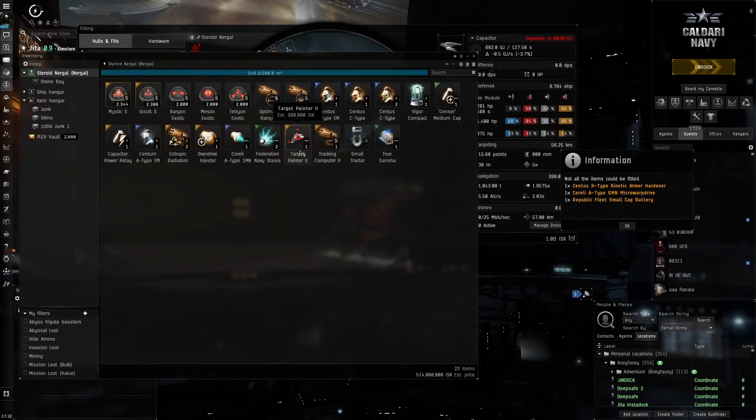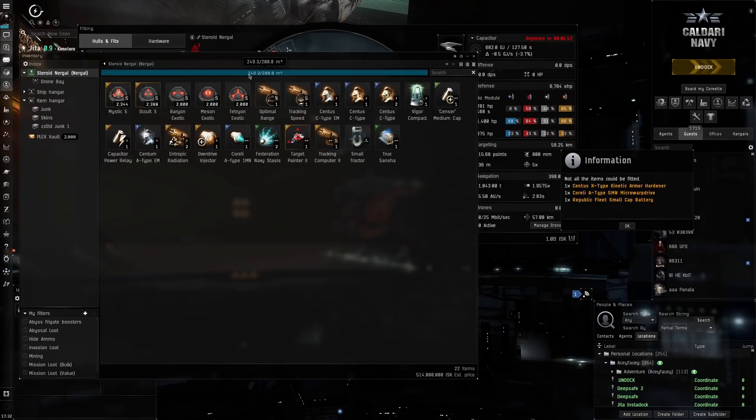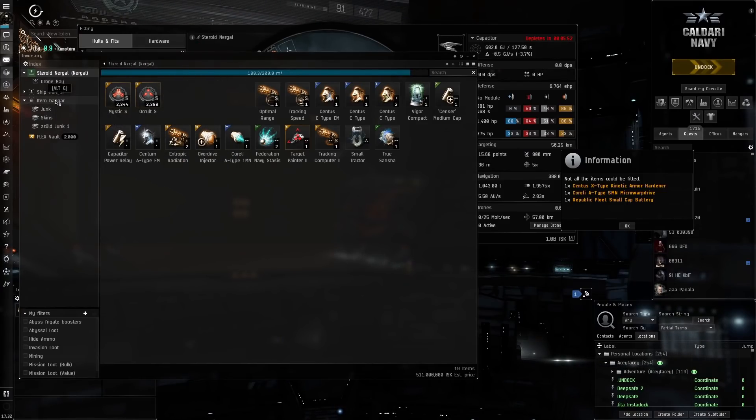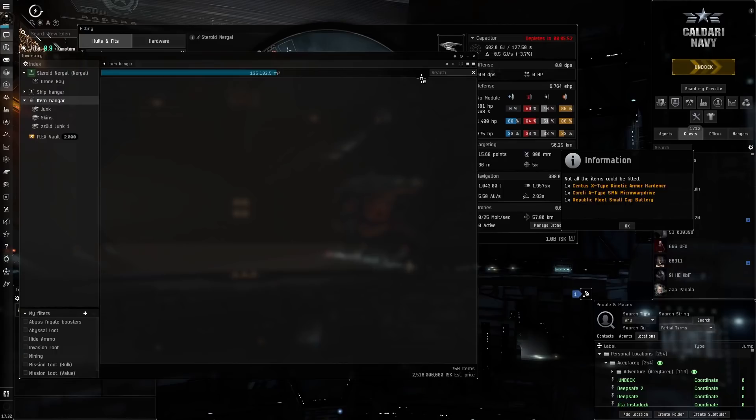Oh yeah, so it has to do with the cargo being overloaded. Look at that — the cargo is overloaded right there. I don't know if I expected that. Maybe it's the ammo. Let's take all the — yeah, a lot of that ammo. Let's remove a lot of this ammo. We can remove some of this ammo right here. There we go. That's why it must have said bad fit — we cheated right there. I never knew you could actually do that.